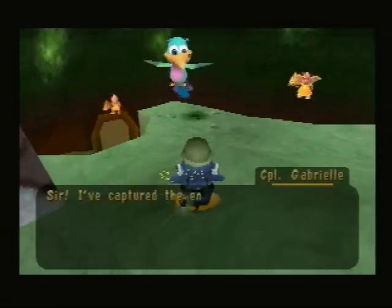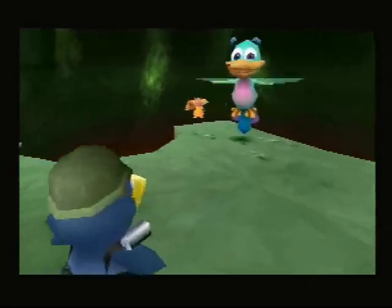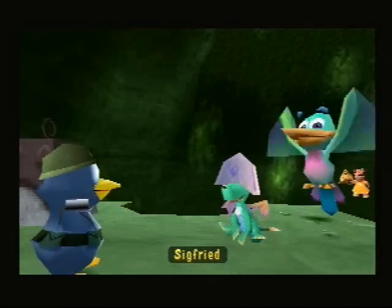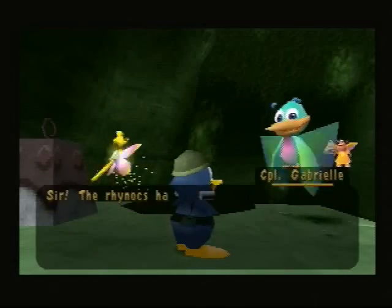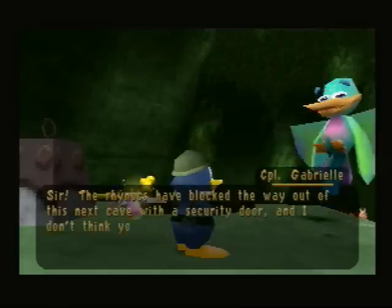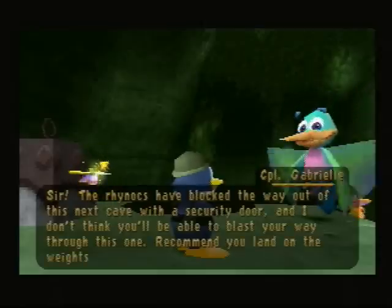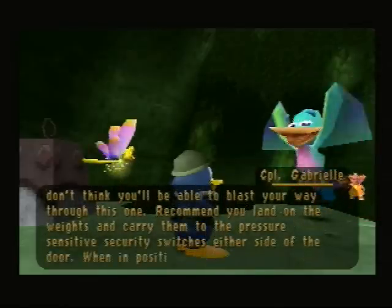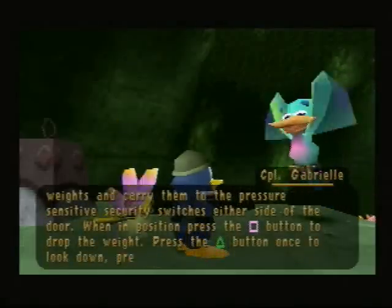Sir, I've captured the enemy Russians. They won't march far on an empty stomach. Sir, the Rhinox have blocked the way out of this next cave with a security door, and I don't think you'll be able to blast your way through this one. I recommend you land on the weights and carry them to the pressure-sensitive security switches either side of the door.